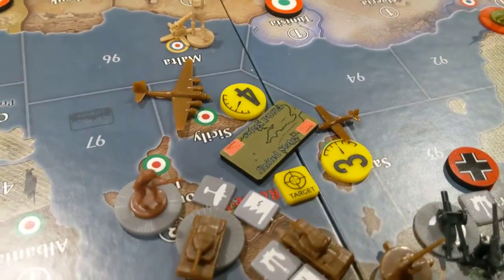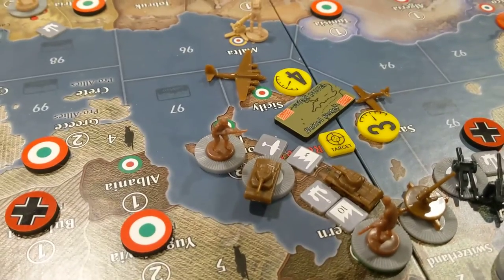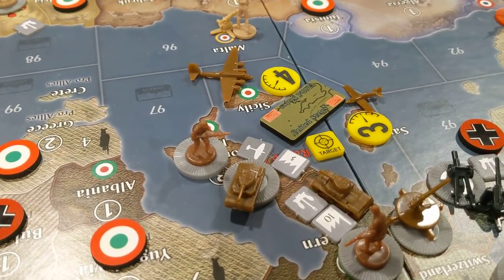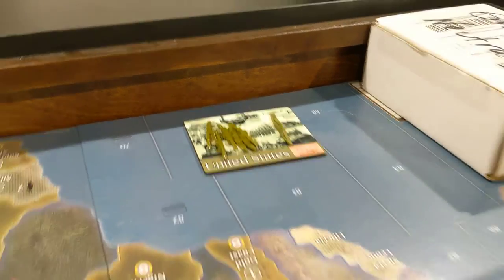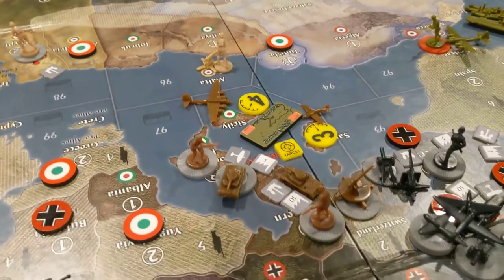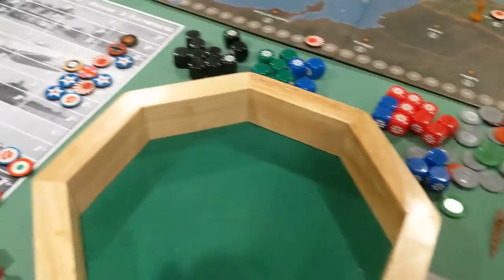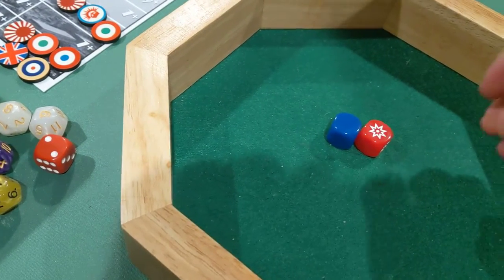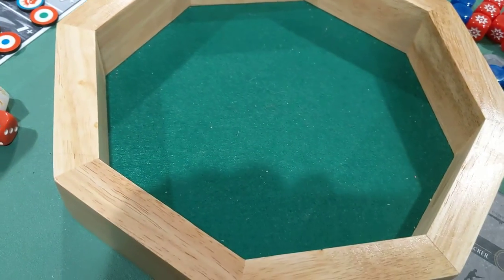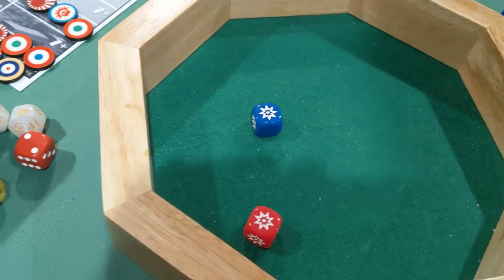They've only got one attack and they brought the bomber from Greece and the fighter from Rome, and they're gonna hit that US naval force which is only a battlecruiser and six transports. So let's see what they can do here. The fighter attacks at three and the bomber attacks at four — they're only looking for one hit, and they got it.